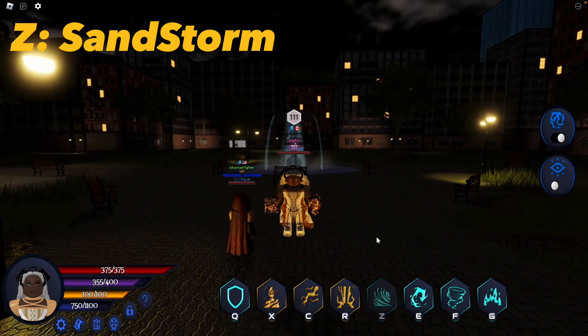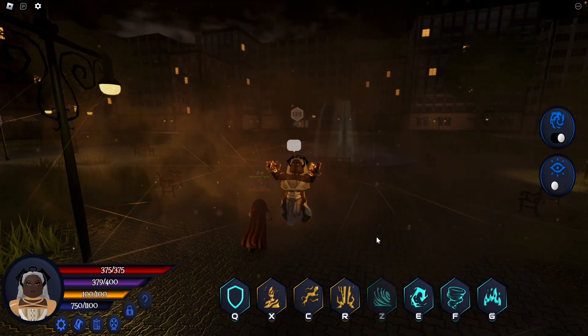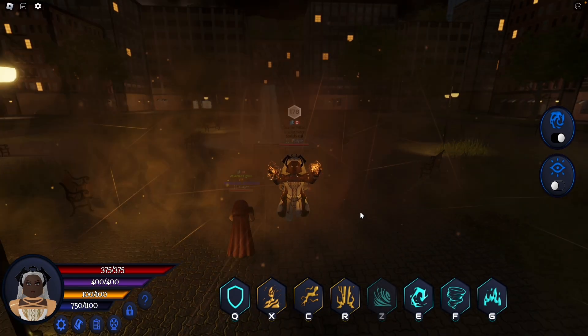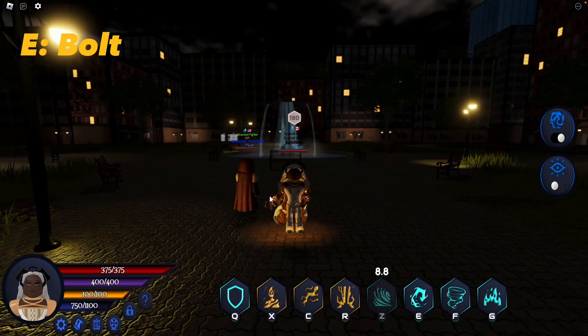Z: Sand Storm. Creates a sandstorm that stuns all nearby players dealing damage. E: Bolt. Throws a bolt wherever you point.